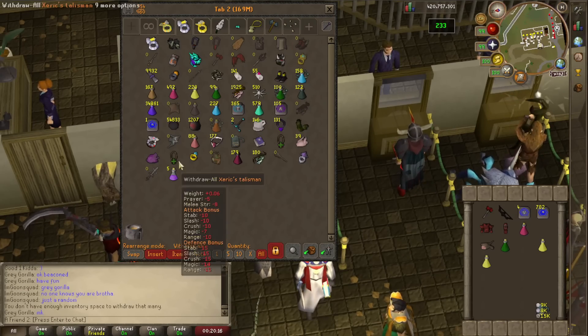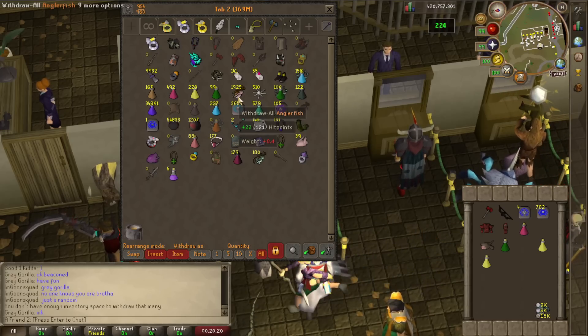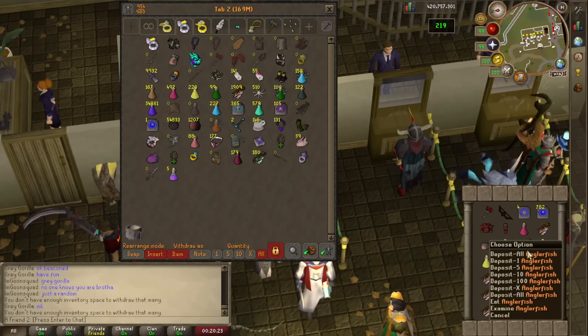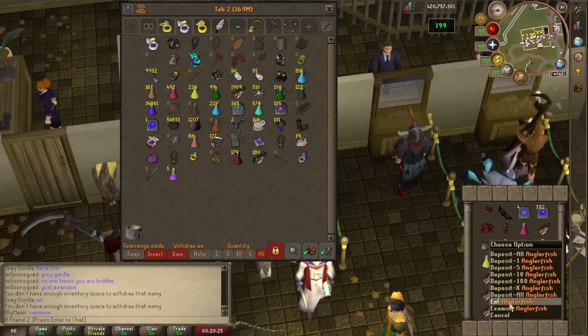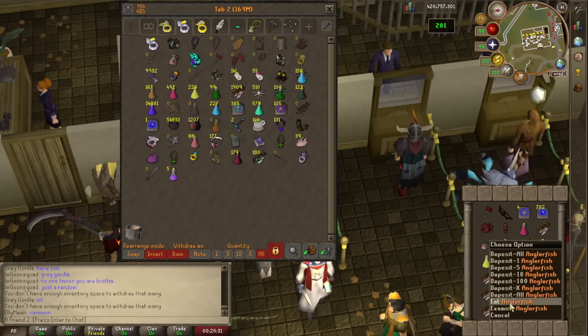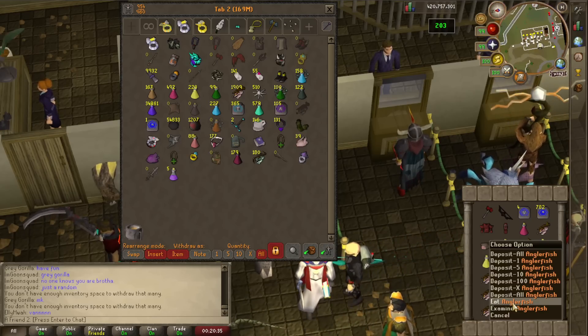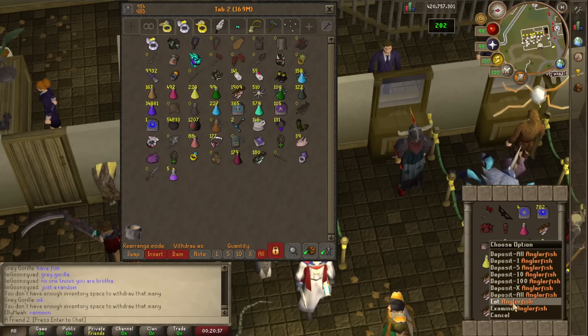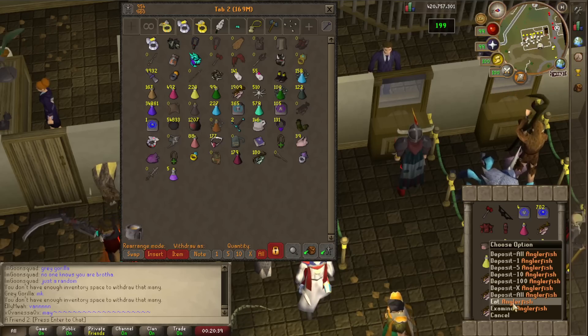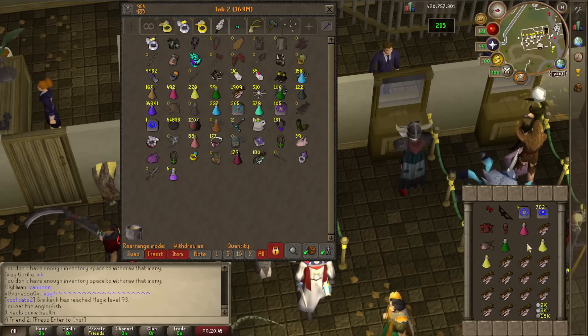So I'm grabbing some potions for Kalphite Queen, and I notice that's not Anglerfish — that is Rocktail. It still uses the Anglerfish name though, and yes, you eat it still as an Anglerfish, but it's Rocktail. The whole thing is that the Anglerfish was based on RuneScape 3's already available Rocktail from the Living Rock Caverns, where they go and mine concentrated gold and coal with all these creatures guarding it, and you can fish for Cave Fish and Rocktail there.